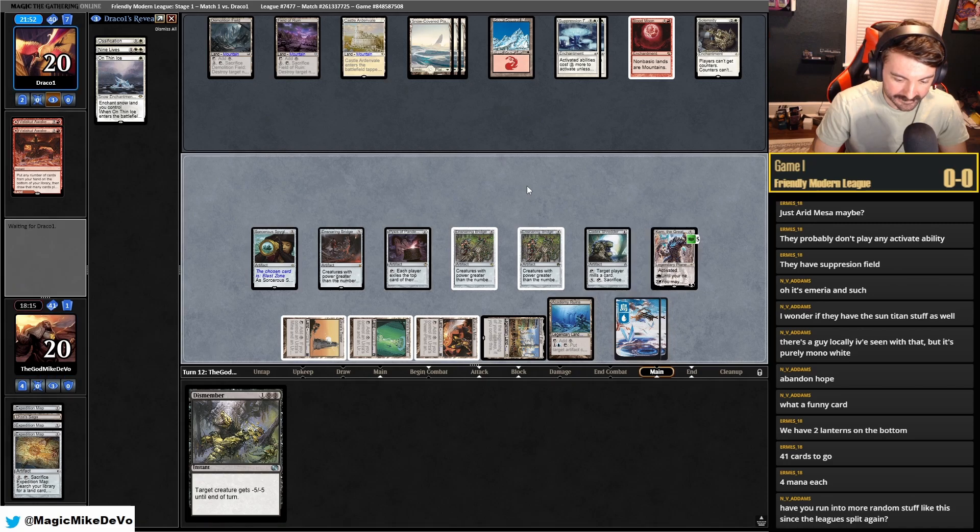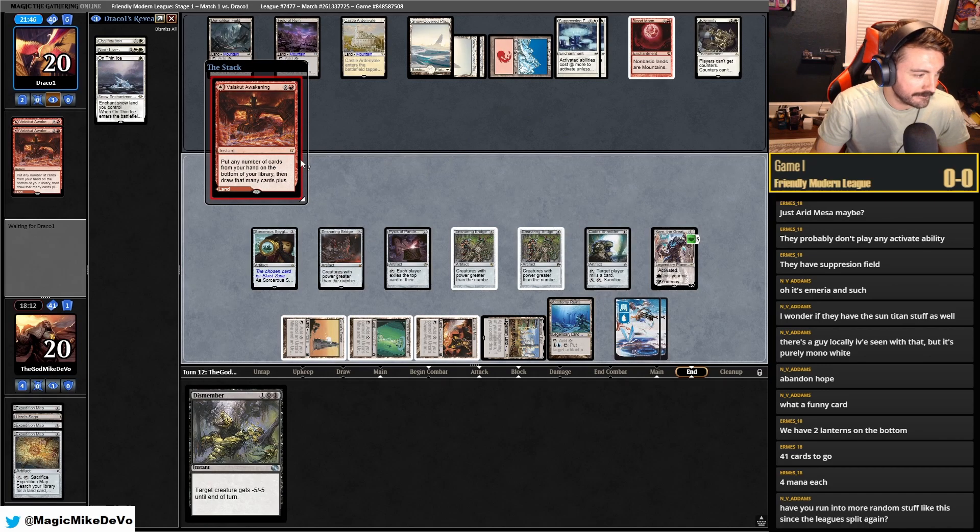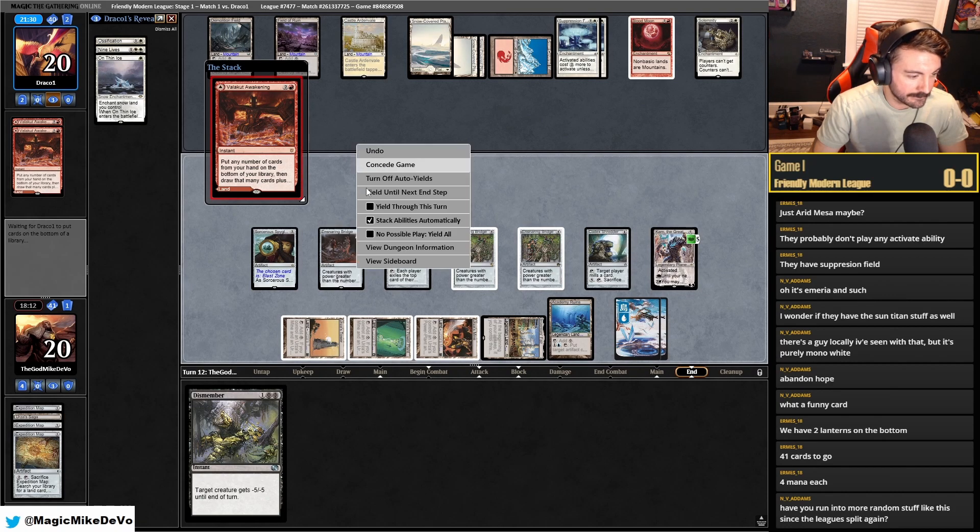Have you run into more random stuff like this since the league split again? Yeah, it's like janky. They found another Valakut, so now they're going to draw seven. I mean, they're slowly catching up on clock so I don't mind. Let's figure out what we want to get with Karn.